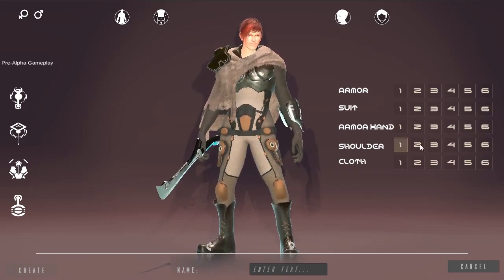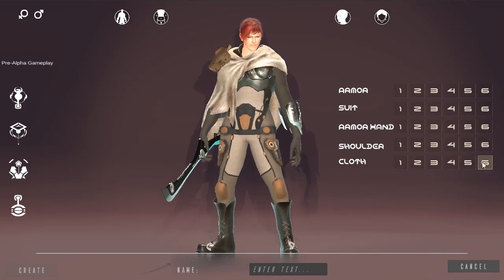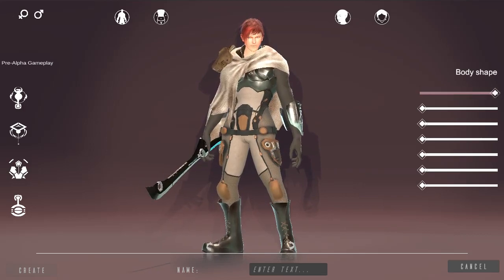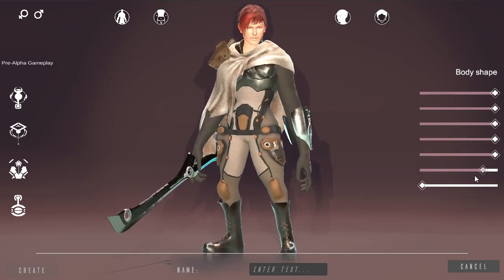There are options to change the look of all individual parts like the armors, including the suit or the cloth. The dimensions, size, and shape of your character are also customizable, so if you want to have a high advantage over your impending enemy, or you want your character to be small, nimble, and speedy, then so be it.